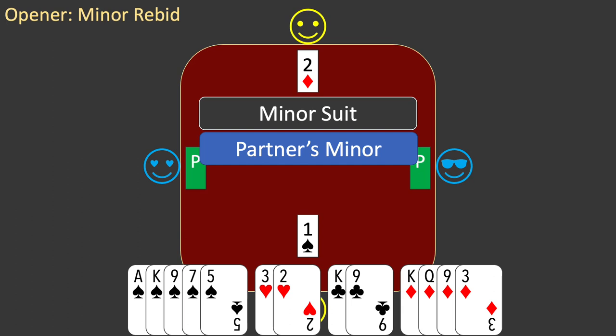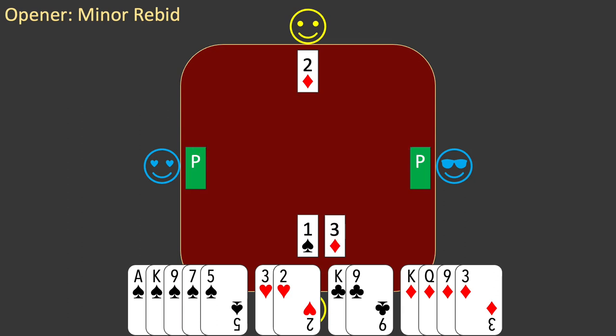You bid partner's suit as cheaply as possible — you bid three diamonds. You have told partner that a diamond contract is viable, but partner may have three spades so a spade fit is still possible. Playing in the minor suit will always be your last resort.